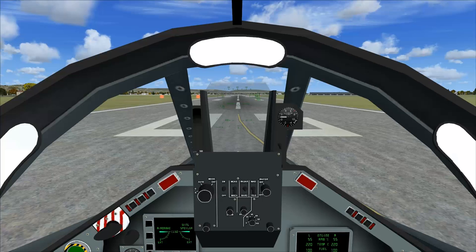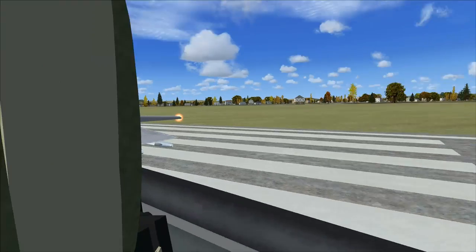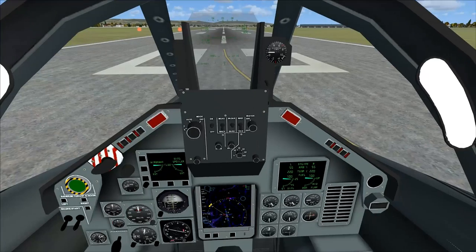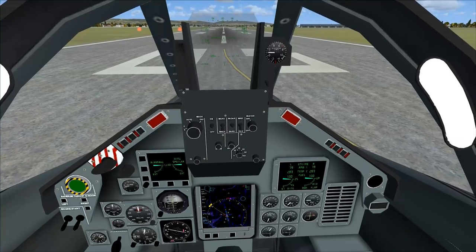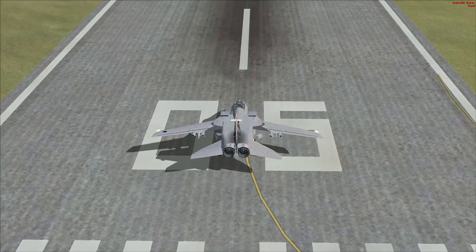Let's take off. But not with full flap — heck no, not with full flap. We don't need all of that flap. All right, let's run up our two Turbo Union RV199-34R Mark 103 afterburning turbofans: 9,850 pounds of thrust dry, 17,270 pounds of thrust afterburning.